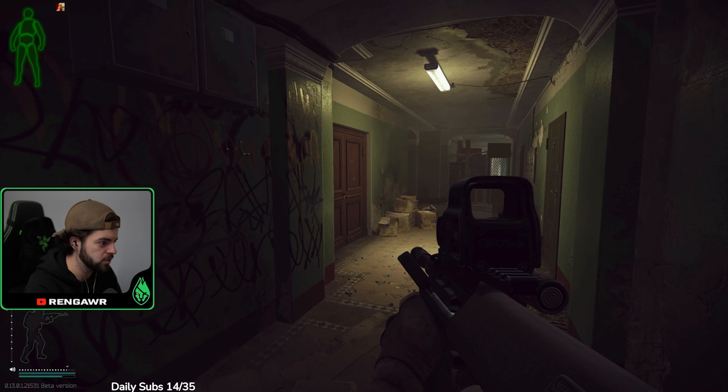All you're doing is heading straight through to the second floor, opening this door. It's going to be the first open door on your right — this one right here — and this will complete glory to the CPSU. Hope that was helpful.